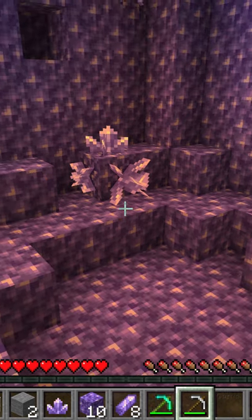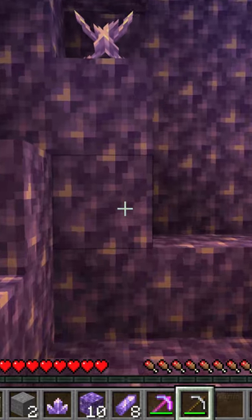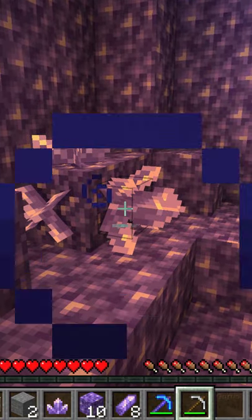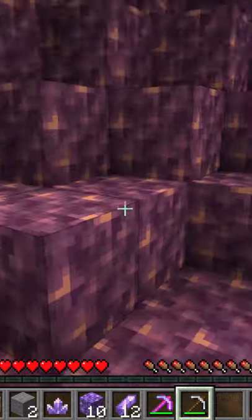First, we need some amethyst shards, and I can get some right over here. I have night vision on right now, which is what you're seeing — those kind of bubbly things. Looks like this one is ready to go. Let's grab that and see if we can get a shard. There we go. Okay, there's our shard.